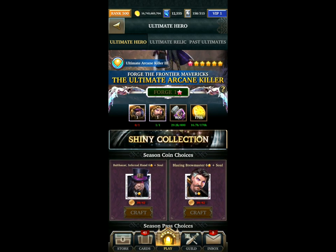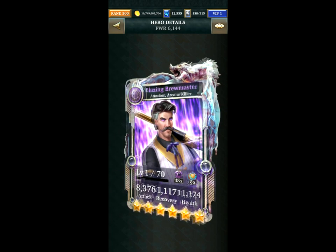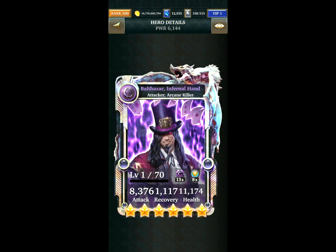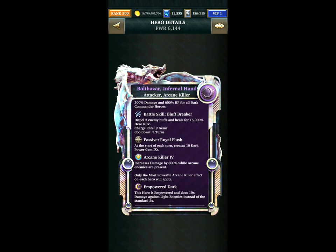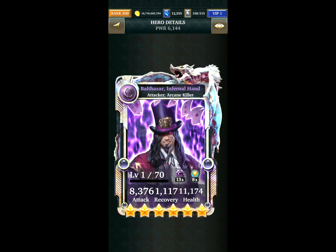If you are just going to get one of the cards, you of course want to get the card with the attack boost — that's the ultra rare Blazing Brewmaster, which increases dark commander attack by 1500% for two turns. The other card, Bolt, has an infernal hand, a cleanse, and the Royal Flush skill which creates power gems, but not much else — not so useful on its own.